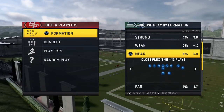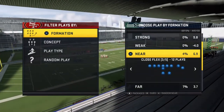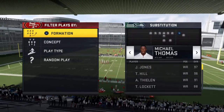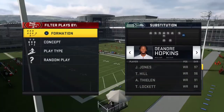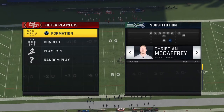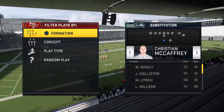We're going to start with Near Close and talk about personnel. If you want to run a split Near Close heavy offense, make sure to have a Tight End Apprentice, a Slot Apprentice wide receiver, and an Escape Artist quarterback. Those are the three most important chemistries for Near Close.